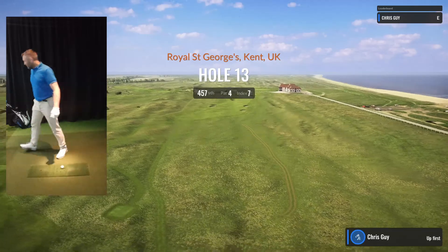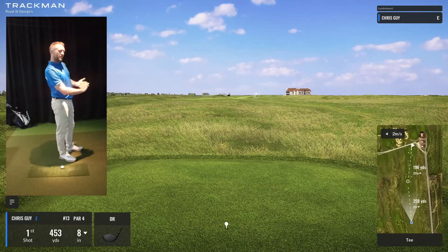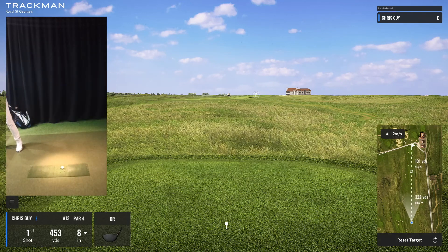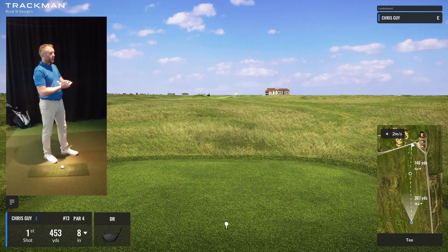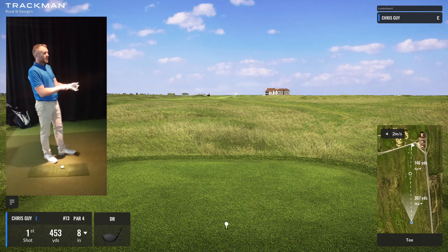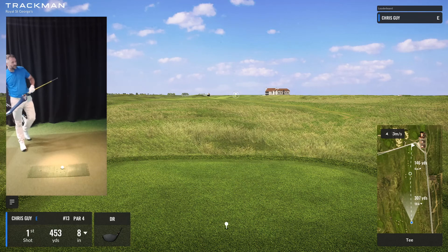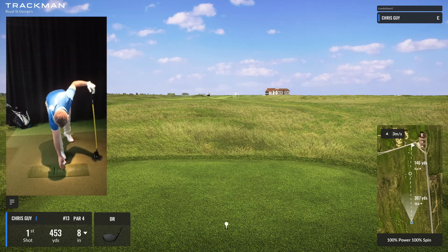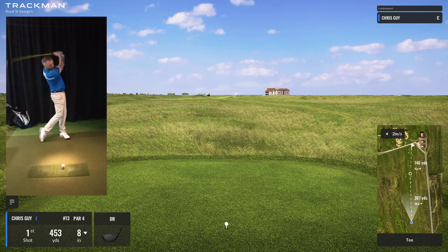Hole number 13. Long par four. Can't remember it too well — I think it's a dogleg left. It's pretty straight — it's a dogleg left. 259 into those bunkers. It's at least 300 to carry those three little pot bunkers. You have a choice — you're either going to lay up with a three-wood and have a bigger second, or it's downwind, so we might actually take the driver and just get it down there. 307 to carry, so it should be alright. High risk — but let's see what we can do.